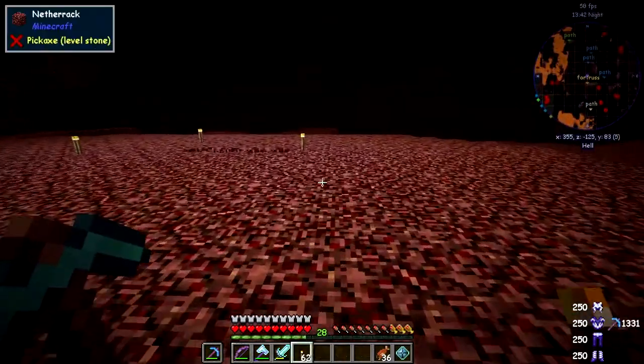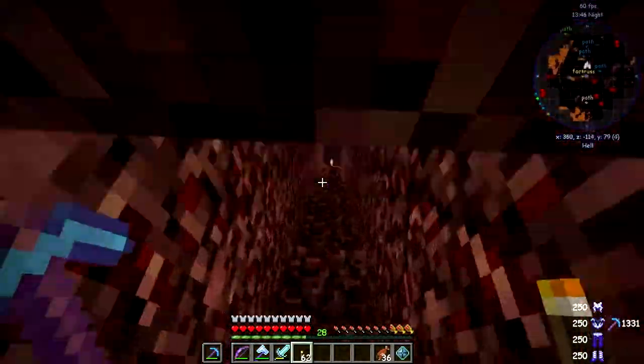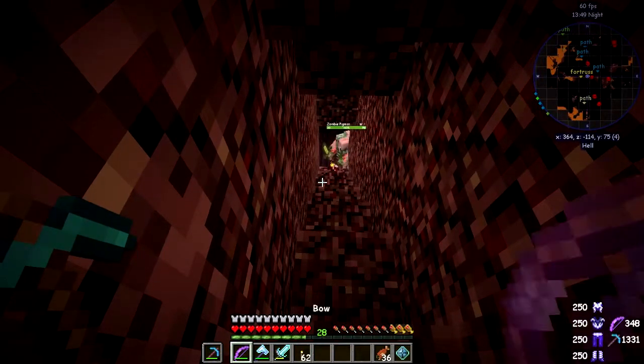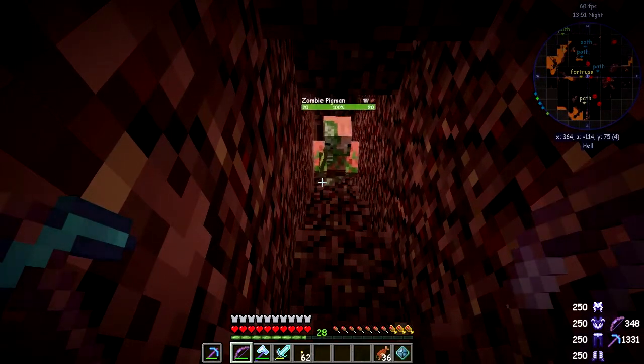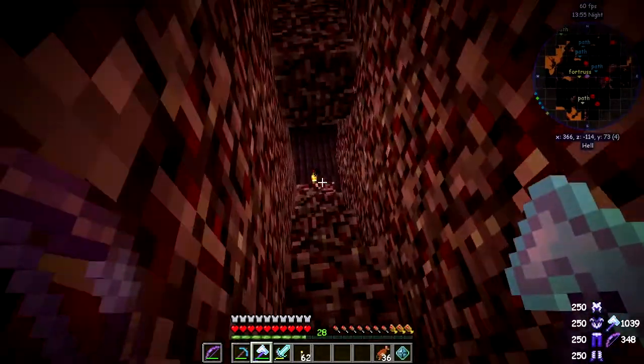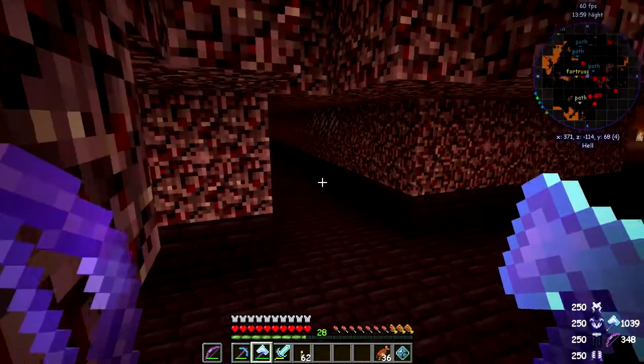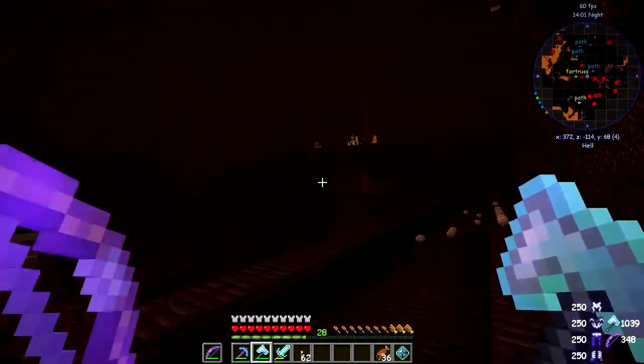I'm actually just about there — I've built this pathway down towards the fortress. I'll swap this over — press F on that one and put that as the active slot. Get out of my way, zombie. I should be able to shoot and also deal with some blazes over there.